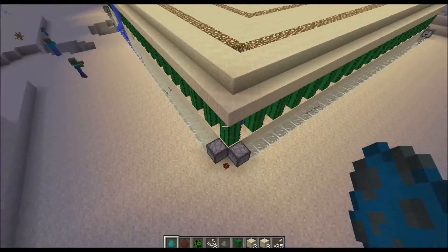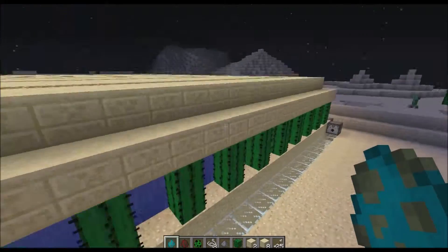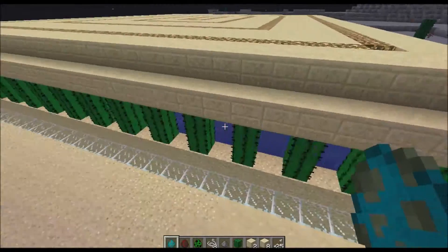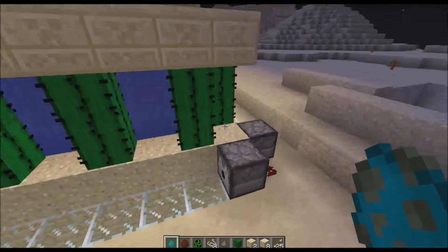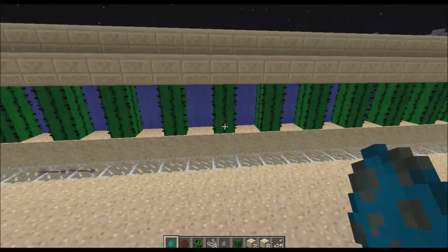So, I wanted to share this with you because all you need to build this is some sand, probably a bit of sandstone, and then cacti and water. So it's a really easy, really protected survival base.